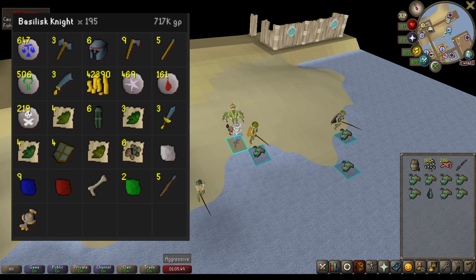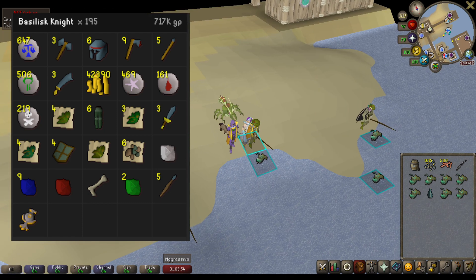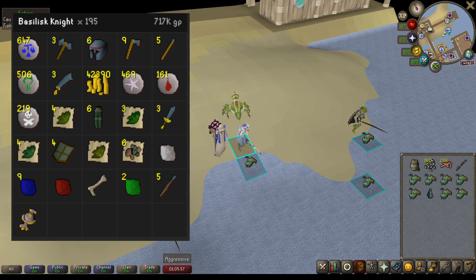Next on the list is going to be Basilisk Knights. I am over the drop rate for the Jaw here, so I'm going to continue farming them until I get that. I range them with either Dragon or Rune Knives, or if I'm not feeling that, just a Dragon Crossbow with Amethyst Broadbolts. It's a long task, but it's pretty profitable and good Slayer XP. So 195 Basilisk Knights killed for 717k GP — not bad.